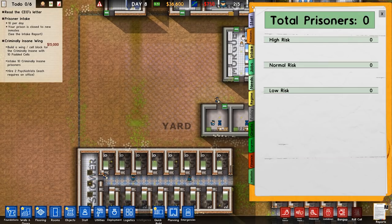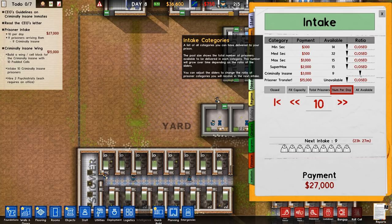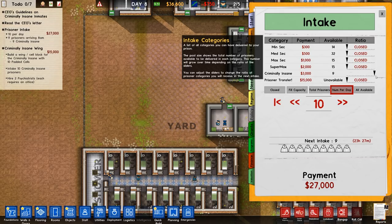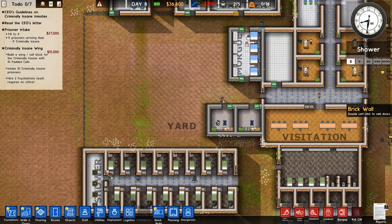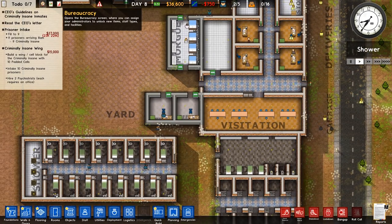The first thing we're going to do is set up our intake. I've closed off all other prisoners and I'm going to enable the criminally insane. There are nine available, so it's going to give us $27,000 for bringing these guys in. I'm going to max this out to nine, and at our next delivery of prisoners the criminally insane will come and we'll have to build them a nice space to live in. That's going to happen in 24 hours from now.